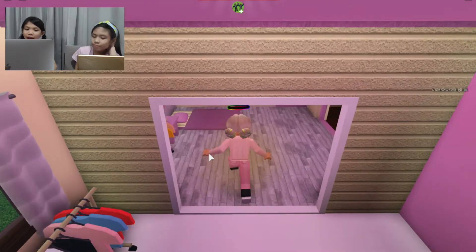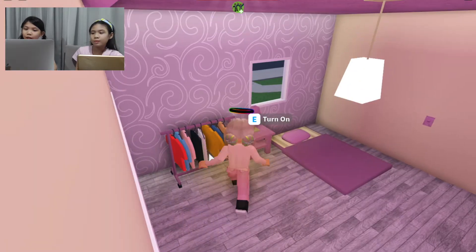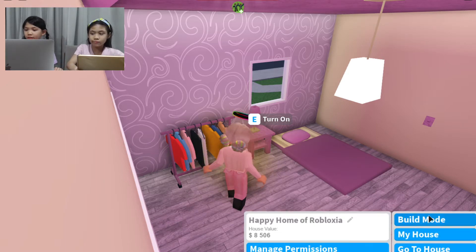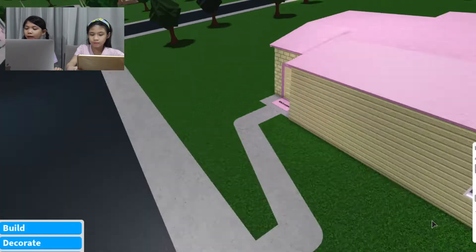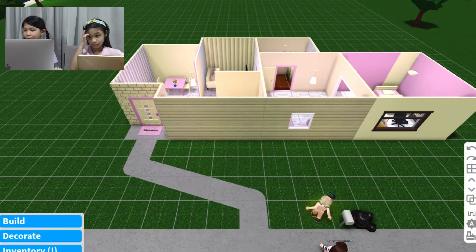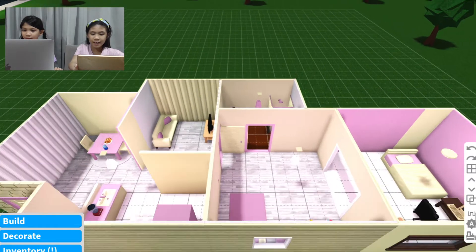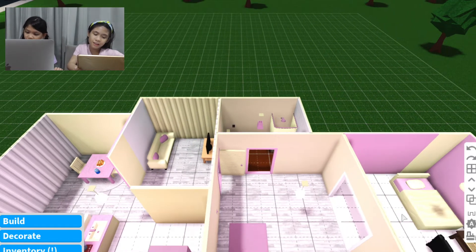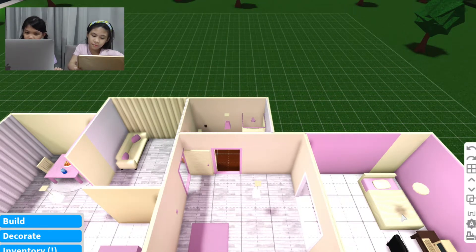I'm sorry I couldn't afford another bed, but I can get you the bed I have now. Is it fine if I go to build mode first? Okay, I'm going to delete the bed that you have right now and then buy you a new one. Oh my gosh, I'm so locked.